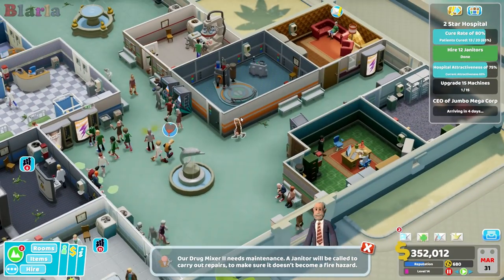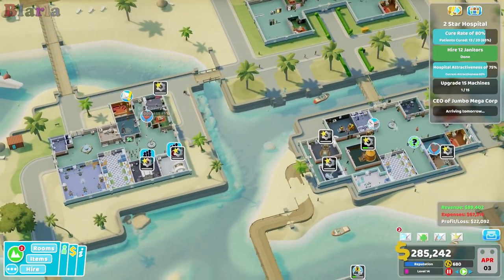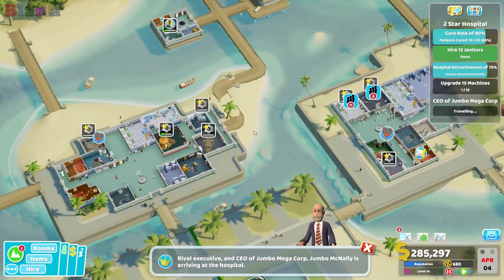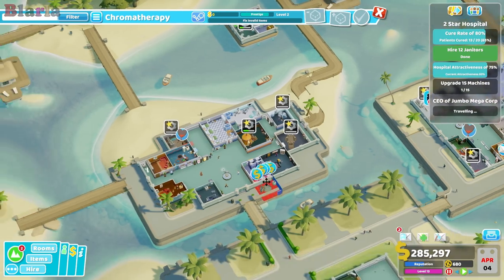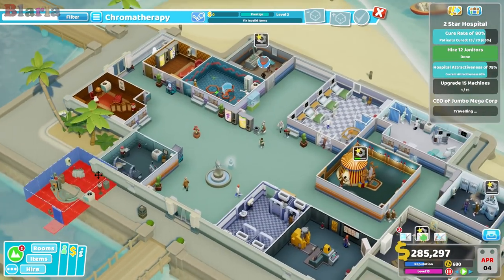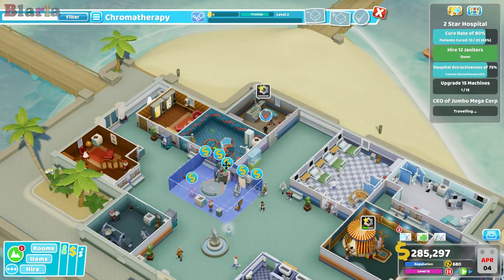I've got this treatment nurse — but I don't know where — oh, we've put her in diagnosis. I put her in diagnosis! The treatment nurses are all over here — why did I do that? It's because that's where the patient was — I was just like, yeah, we'll stick her up there.